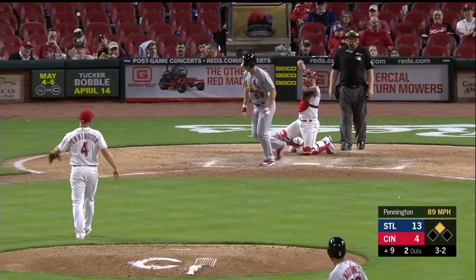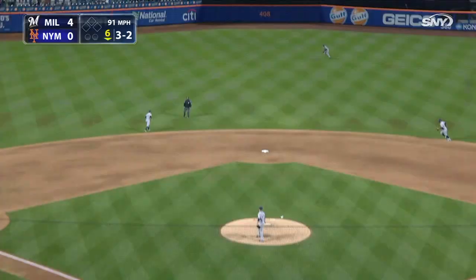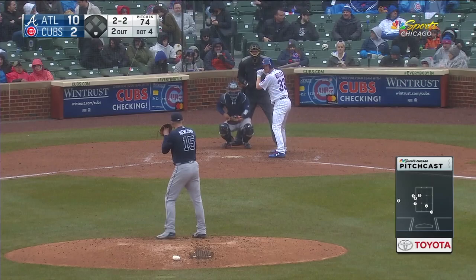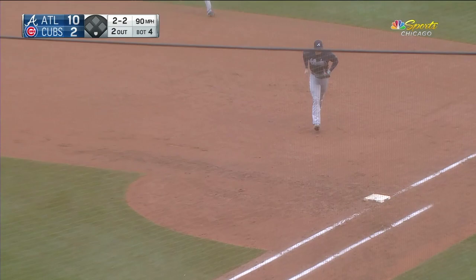He draws a walk, base. Seawald lifts one out to center field. Kane tracking through the wind — and another two to bounce to Freeman. Cubs will go 1-2-3.